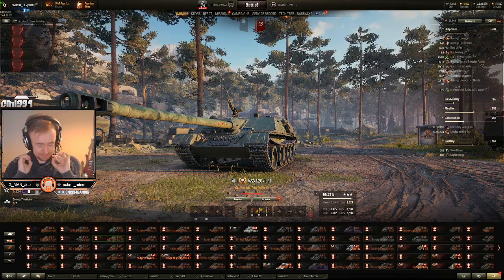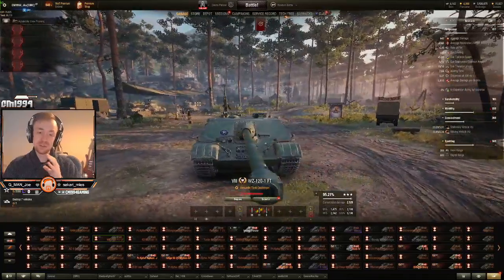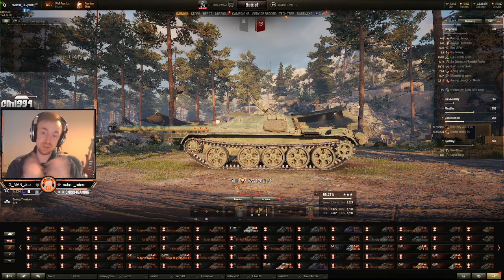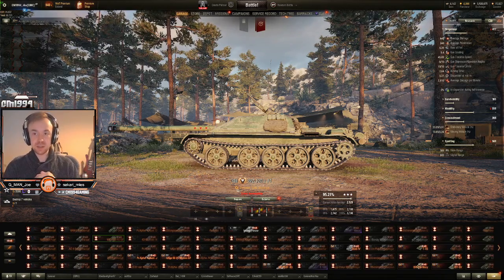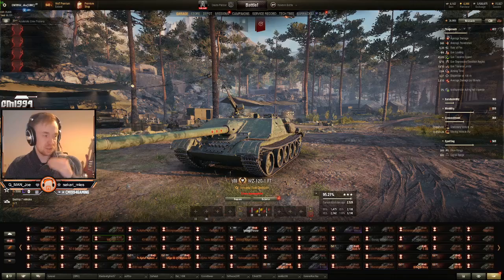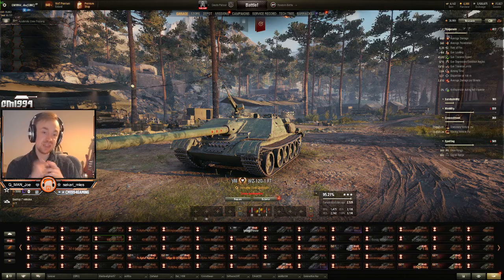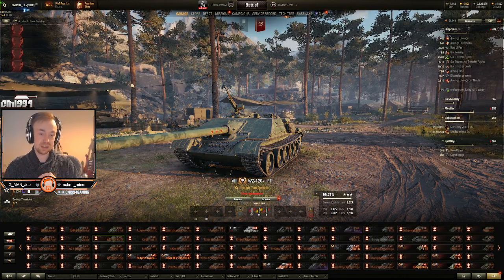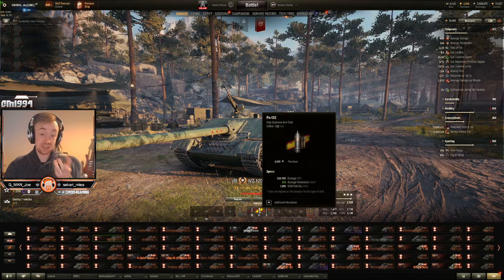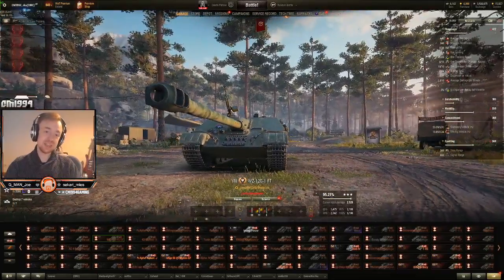It won't let you down. Just bear in mind you have no turret, so if you overextend you will die. But if you play around tanks that can support you, or sit a little bit further back to snipe, this thing will chew teams apart. Shell velocity on the AP is 1000 meters per second, and the HEAT and HE are also 1000 m/s, so it's pretty easy to aim as well.